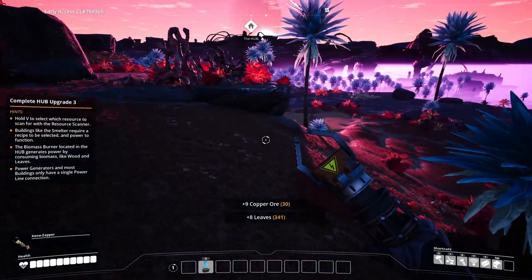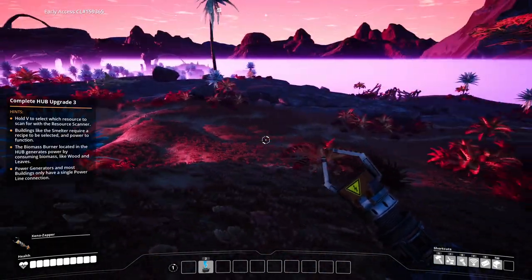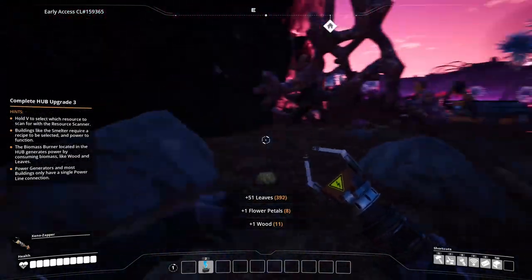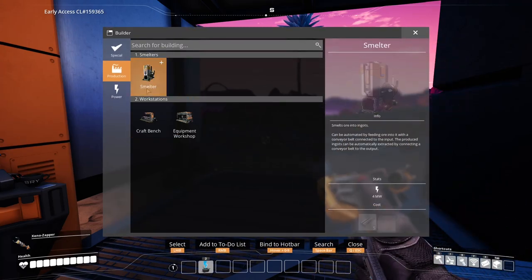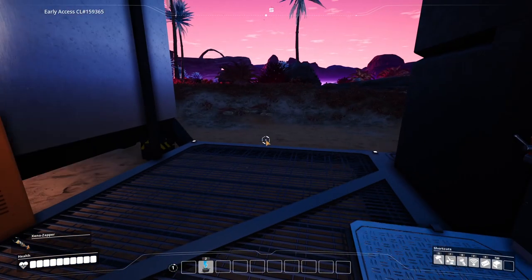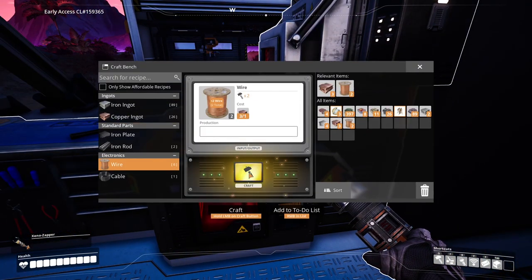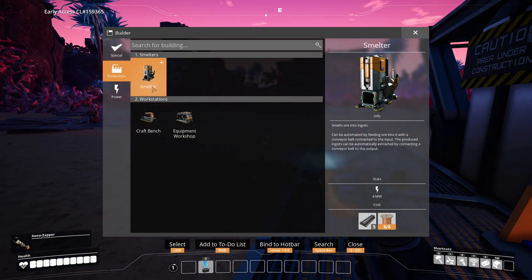I'm going to pick up this copper and go for the middle node, because if we want to put down a bigger digger machine later, we need that middle bit actually gone — that's why I'm doing that. I've got 30 copper ore. Hopefully that's going to be good. It's really nice that the compass shows you where your hub is so you can't really get lost. I'm going to pick up a bunch of these leaves because we need power. We want to make a smelter which requires copper wire, which means we need to make some copper ingots first.